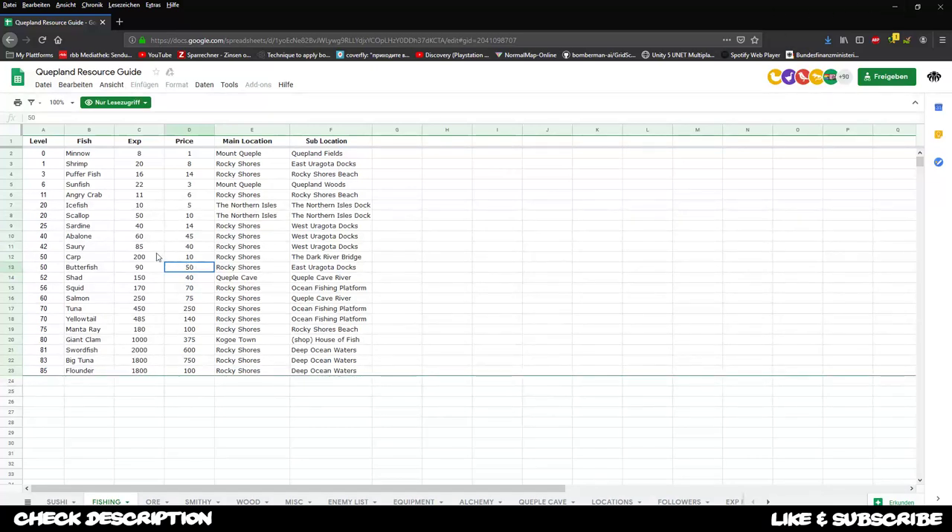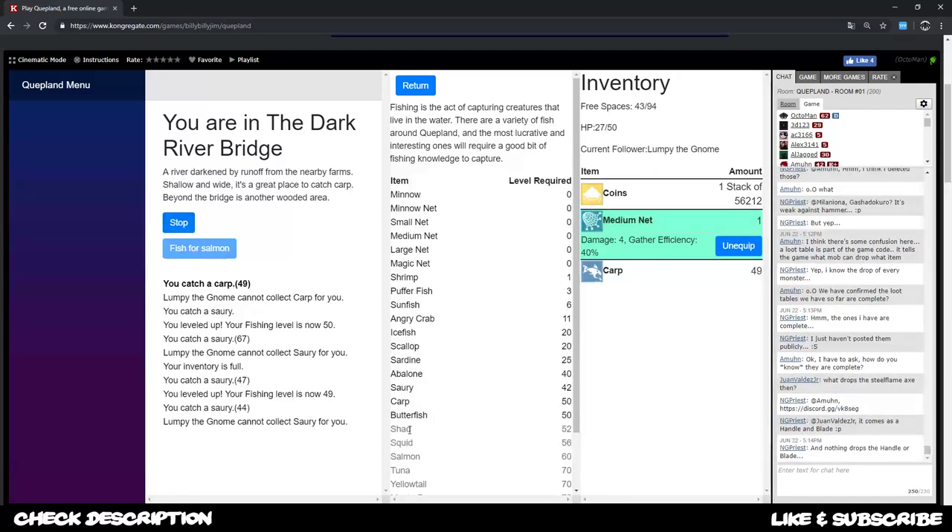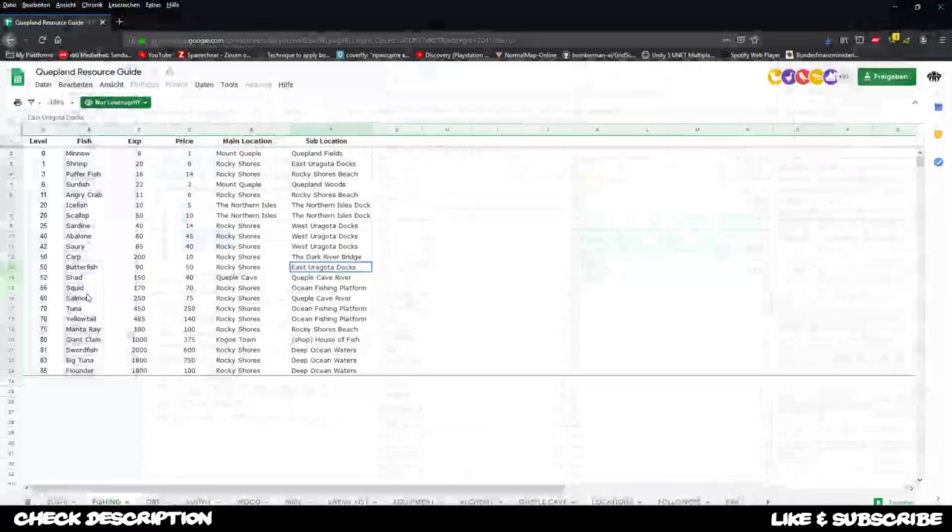All of that is a decision you need to make - you can go with carp or butterfish. With inventory space like 50 you get like 4,500 coins per run by catching butterfish. You should be able to reach them at east Uragota docks. You can also later go for shad which is sitting at level 52 - checking the list, shad gives 150 exp and at least 40 in price.